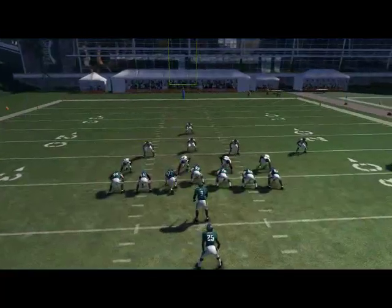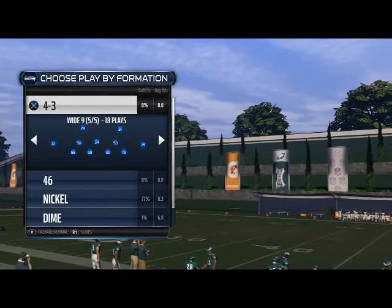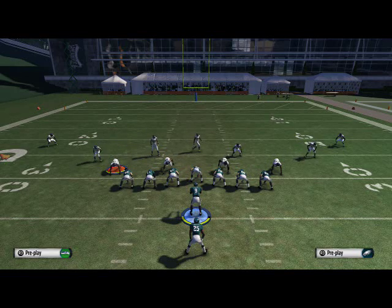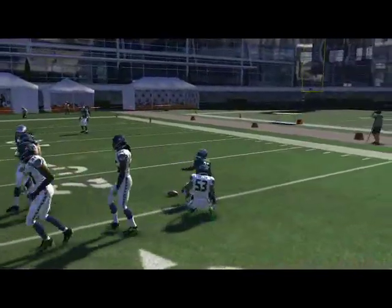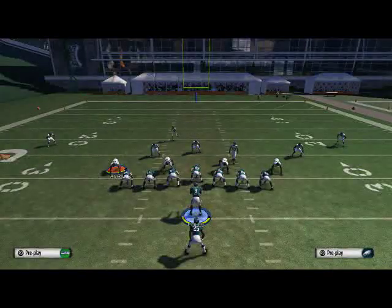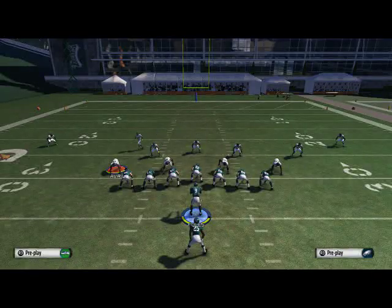I want to show you something the defense could potentially do — a very simple and minor adjustment to slow this down. It's the addition of the new formations in Madden 15 that they've tried to use to slow down the running game. The 4-3 wide 9 is what we're going to discuss, using the cover 2 invert as our example. You see the cover 2 invert brings the safeties down into the box — you're now facing a nine-man front — making it more difficult to get to that edge we like.